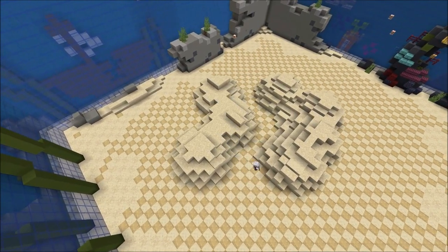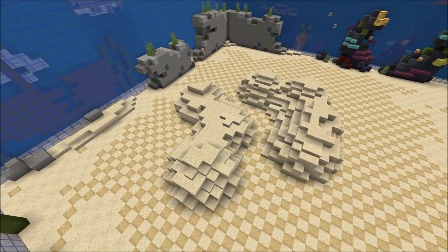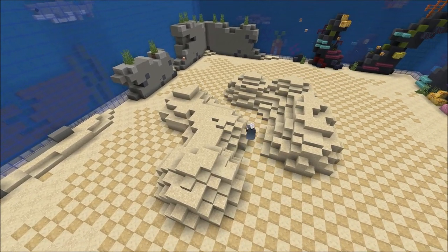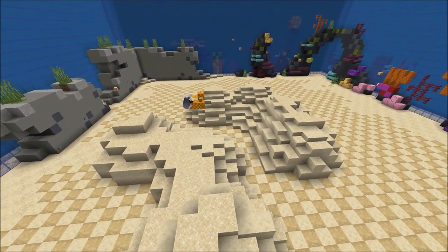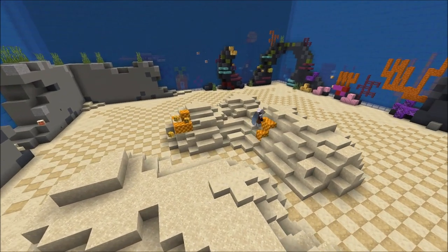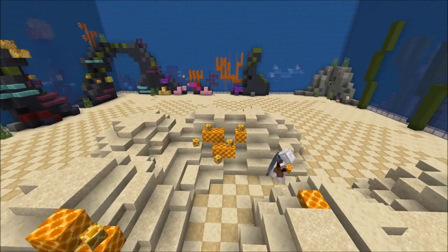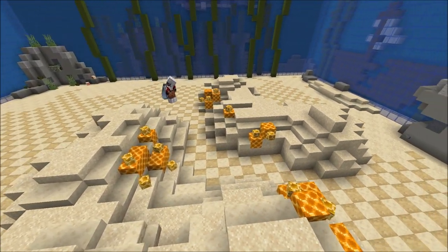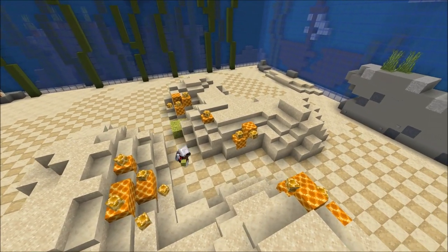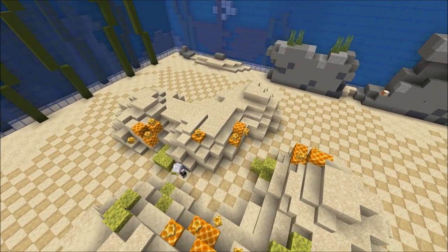After I'm done with the basic terrain I start placing some honeycomb blocks as tabulate corals. I just place them in little groups and also add some custom player skulls for more detail. If you can't use player skulls that's not a problem, just leave them out. The link to the custom skulls I use I will put in the description as well.